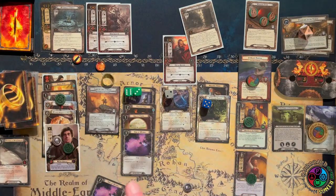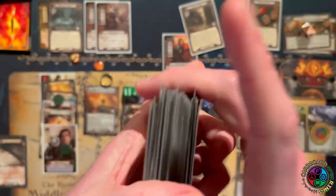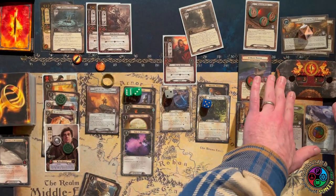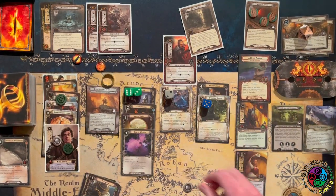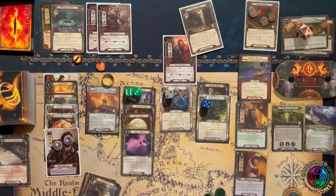Let's grab the Song of Wisdom from the top five cards. My threat is going to go to 32, and if I use the Grey Wanderer it goes to 33. Enemies are going to start engaging me, so I've got to be real careful about that.